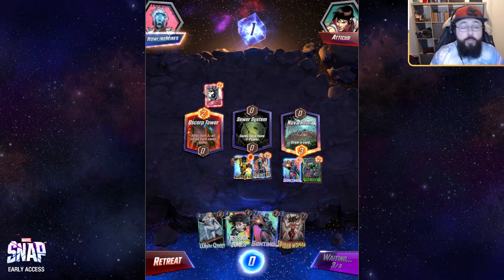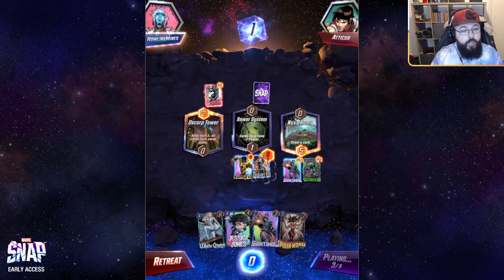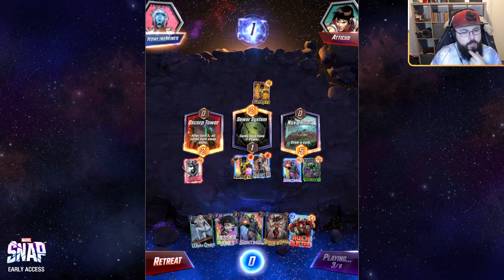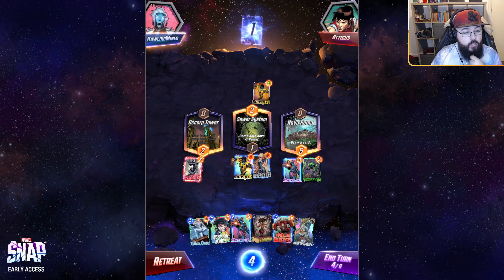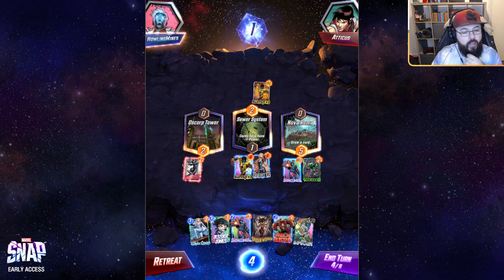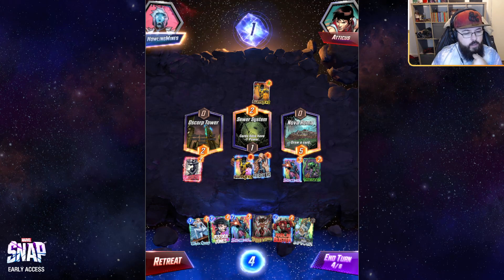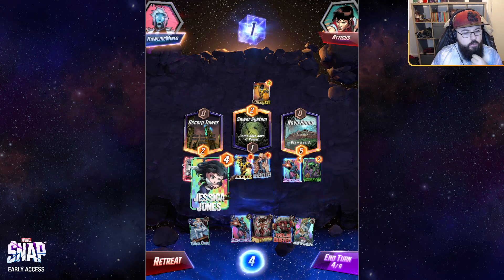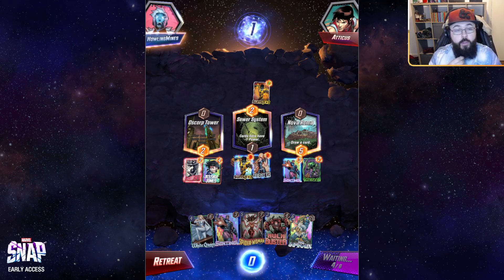So Scorpion and Agent 13 — spreading the love, trying to play into Oscorp Tower moving forward. Agent 13 draws us a Hulkbuster — not entirely sure we'll have much use for that. We've also gained a donated Daredevil, which is pretty cool heading into turn six. I have the Infernaut and I kind of want to skip turn five, but I have so much going on. It does play very well with Sunspot though — let's try it. Going Jessica Jones into Oscorp Tower, and hopefully the opponent lets me skip turn five and play the Infernaut to dominate a location on turn six.